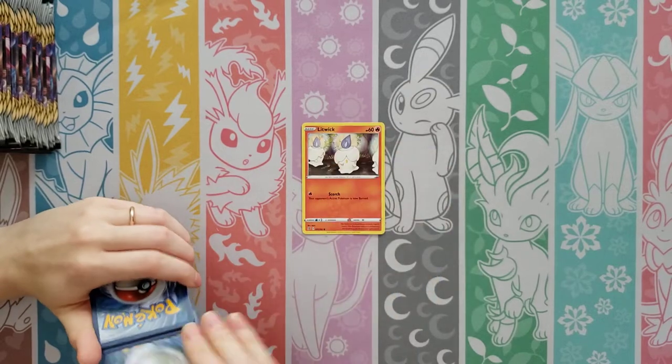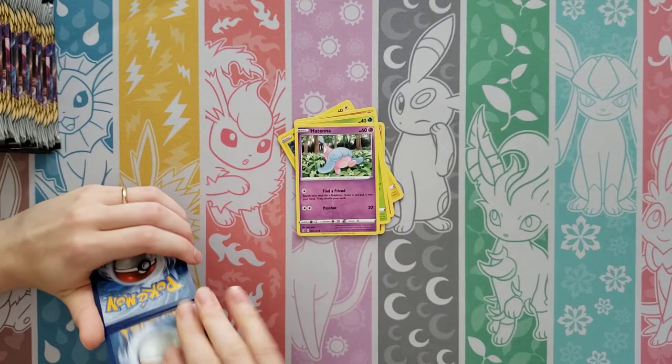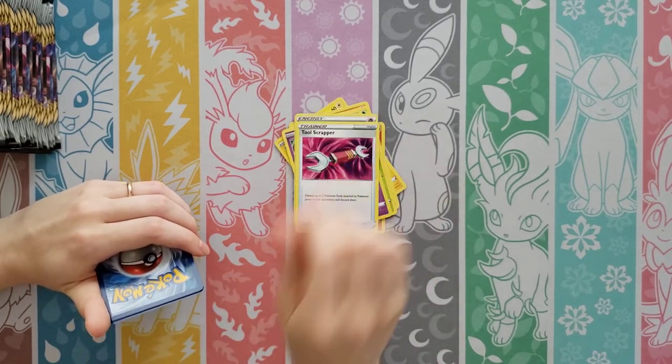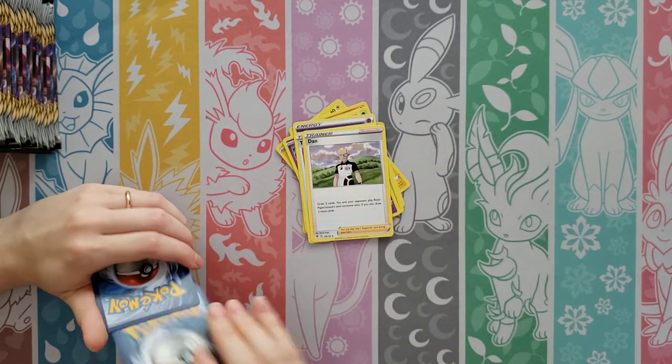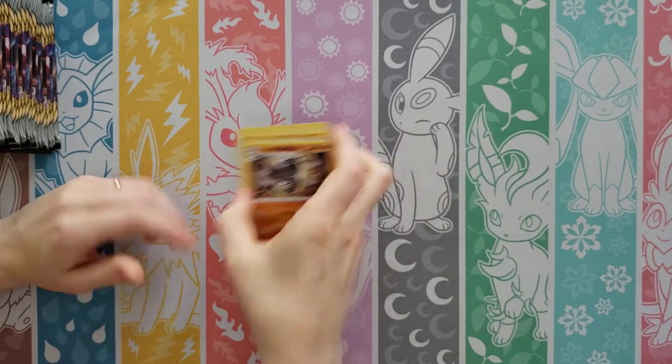So you are on a Litwick, Shinx, Roly-Coly, Applin, Hatenna, Psychic Energy, and a Tool Scrapper, Carcoal — Training Court is your Reverse — and then a Runerigus is your Rare.